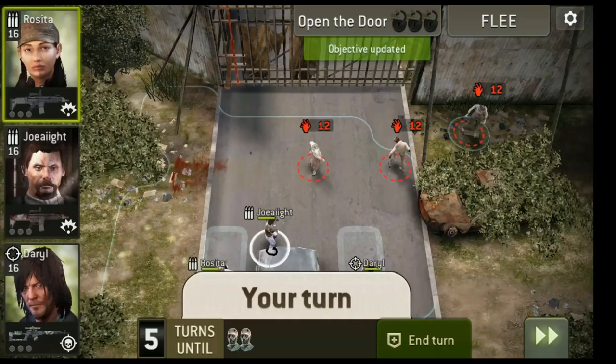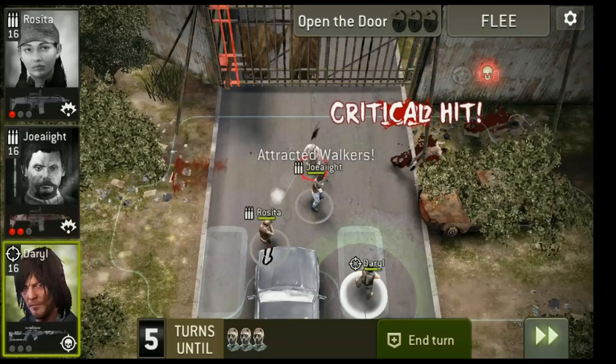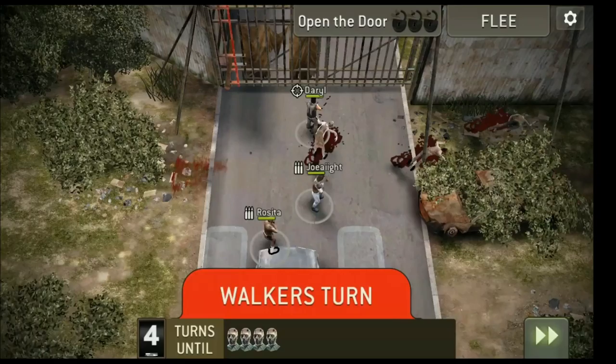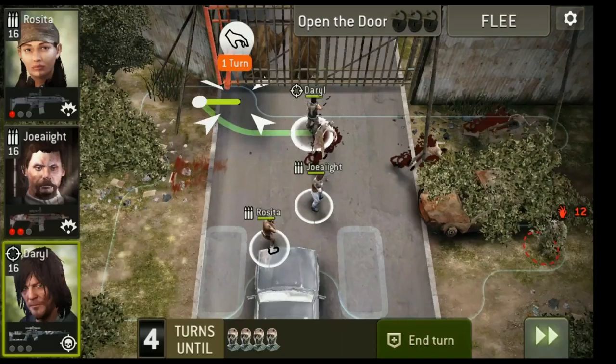I'm going to let Joe get that one, move Rosita up a little to get that one, and then I'm going to move Daryl up because he is going to be who I designate to open the fence. The minute I touch that fence, new walkers will be appearing.